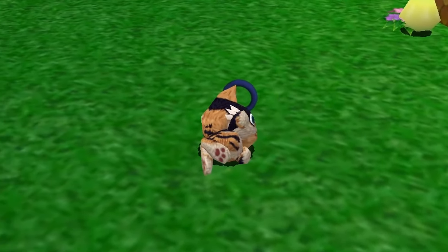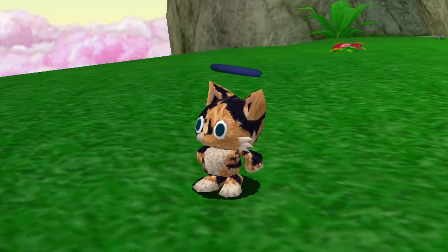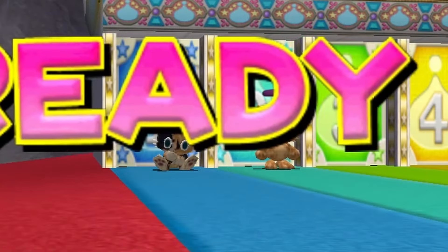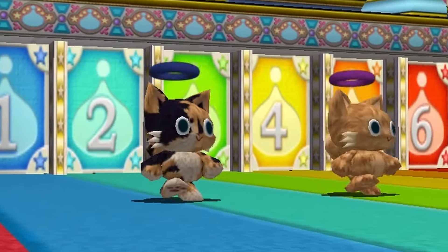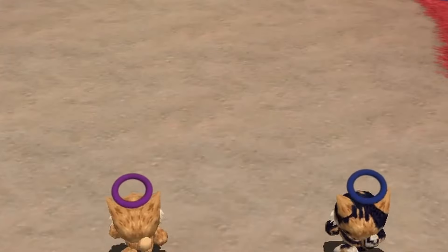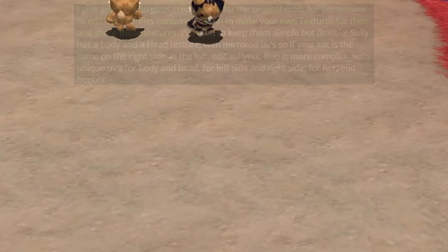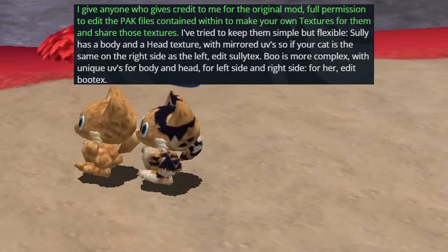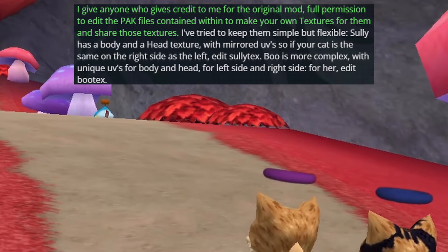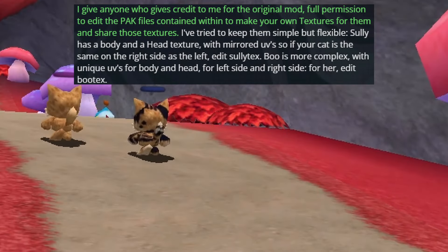Shout out to Karma Chaos for doing an amazing job making these Boo and Sully Chao. They've also done a great service for any Chao modding cat fans, as Karma Chaos is actually giving permission to anyone that wants to edit the texture files to create their own version of this mod. What that means is they've given instructions to actually edit the Boo and Sully textures themselves, so you can create your own cat in the game. The Sully texture is fairly simple.